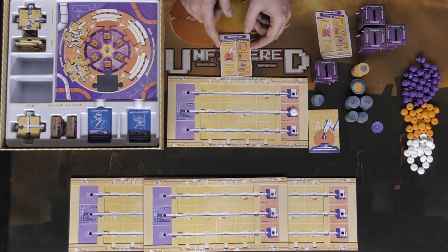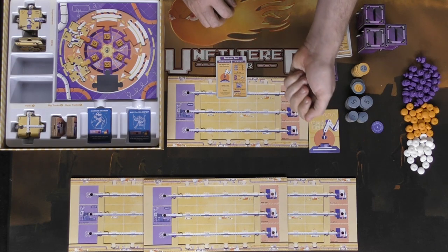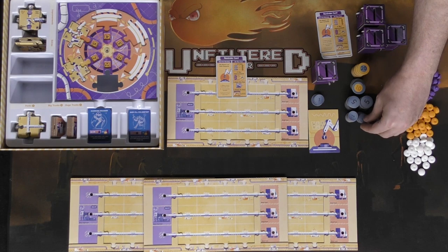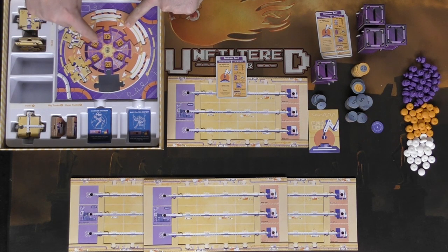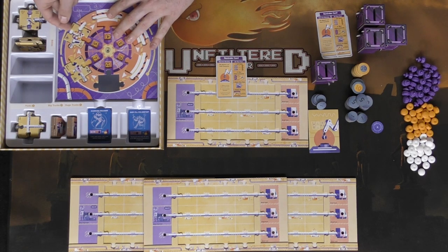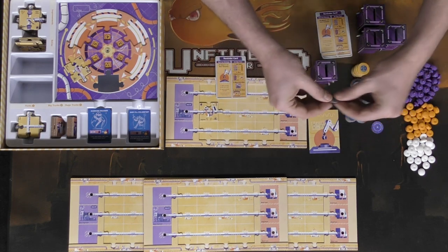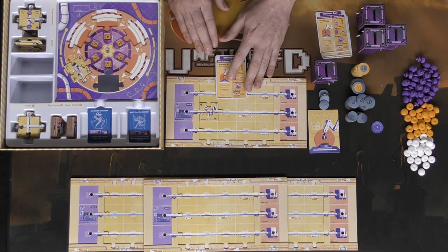Once everybody does that, the first player — whoever holds the first player marker — will sell all their robots from the trucks or use them for blueprints. When you sell them, there's a price point for each type: white robots are worth two, orange are four, and purple are six. You sell them back to the bin, gain currency, then move on to buying improvements.